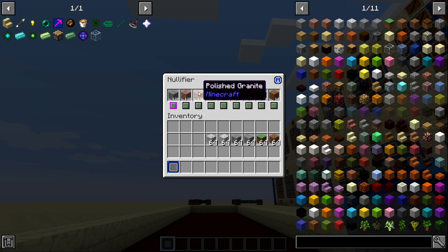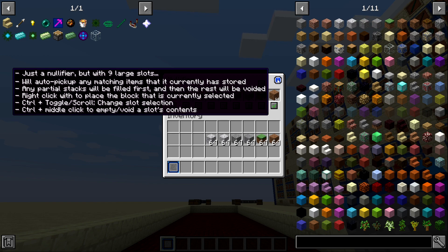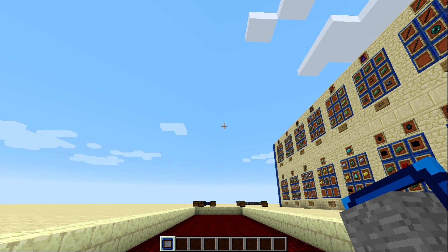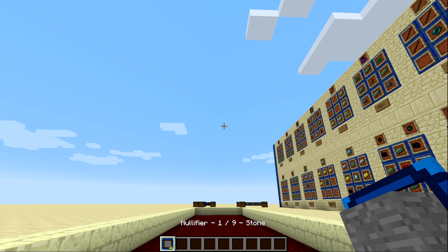I now have 128 each of polished granite, granite, and stone in the Nullifier. The max stack it can hold is 1024 items; after that, anything else added to the Nullifier is automatically deleted. One great functionality: if you hold Shift and toggle, a little lock icon appears, meaning anything thrown on the ground will go back into your inventory instead of the Nullifier.